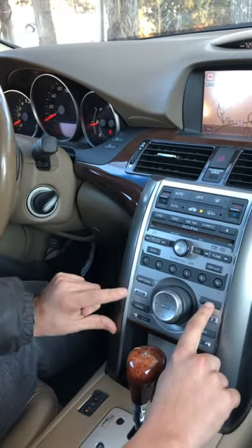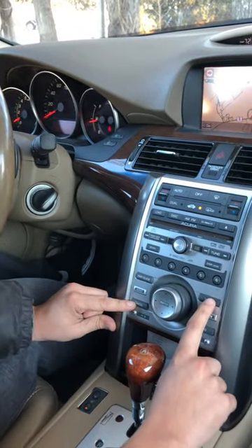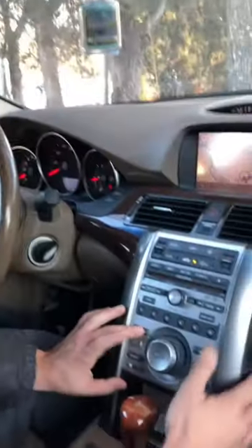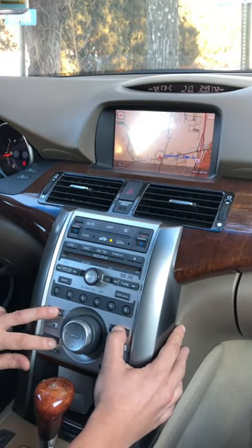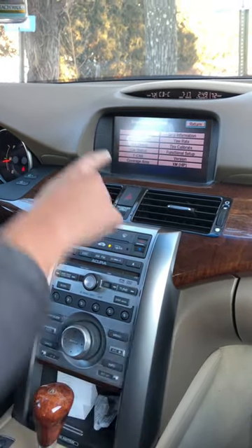You hit map, guide, menu, and cancel at the same time. It's going to take about two to seven seconds — just hold it for seven seconds. By ten seconds if it doesn't work, you know you messed up. Ready? Three, two, one — hold it for seven seconds. Look at the navigation screen — boom!